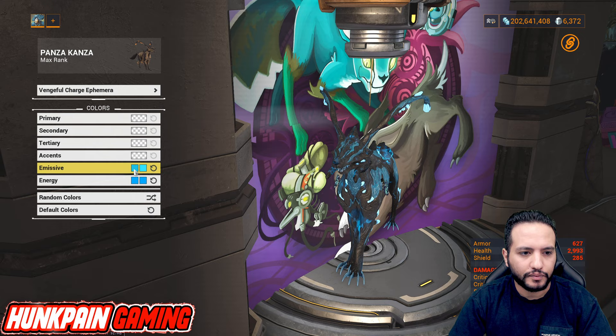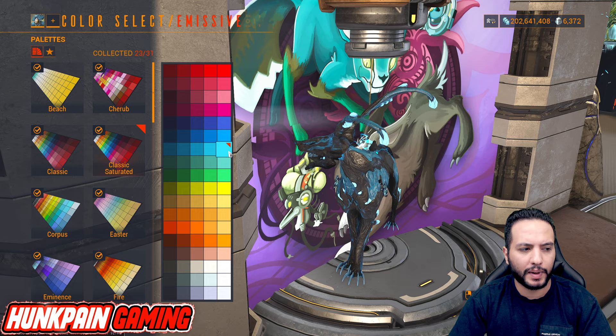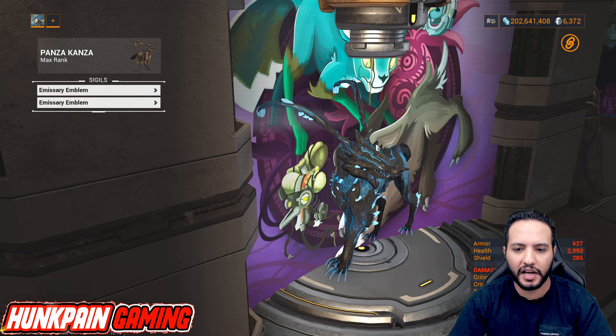It shows Vengeful Charge Ephemera as attachment — don't worry about those, they don't have any visible effect here. Primary emissive is from Classic Saturated, second emissive is also from Classic Saturated. Energy is from Classic Saturated, and second energy is also from Classic Saturated. For the sigil we're using Emissary Emblem on both left and right arms.